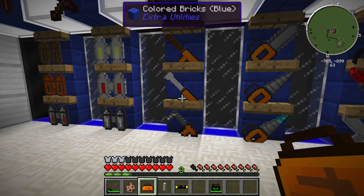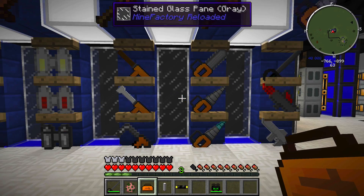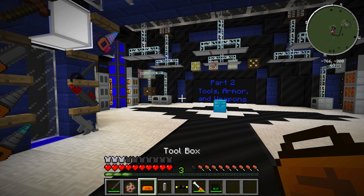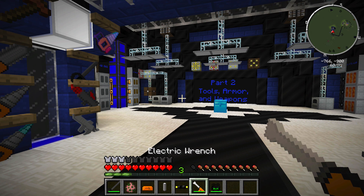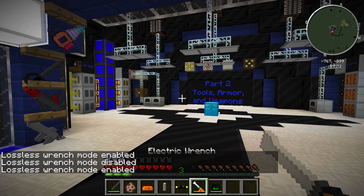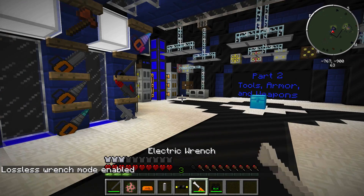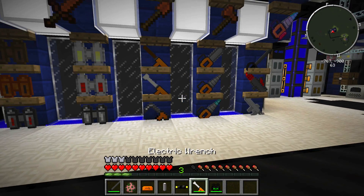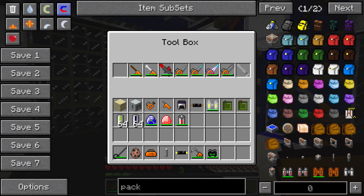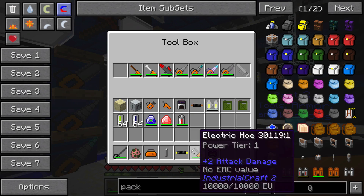These are just electric versions of the normal tools: an electric tree tap, an electric wrench, an electric hoe, and a chainsaw. You also have three different types of mining drills. One important thing about the electric wrench is that you can switch it into lossless mode — lossless means there's a 100% chance of getting your block back when you wrench a machine, instead of getting just parts or bits. Lossless mode will consume a lot more energy than regular mode. I grabbed the electric hoe to check for modes — there are none — so I'll put it in the toolbox and move on.